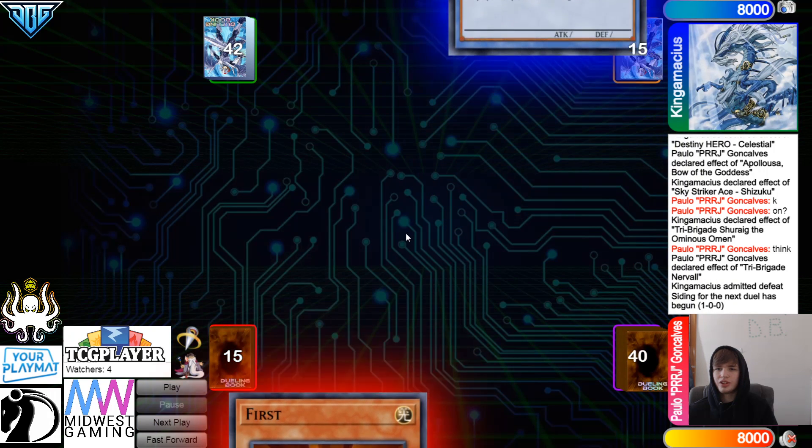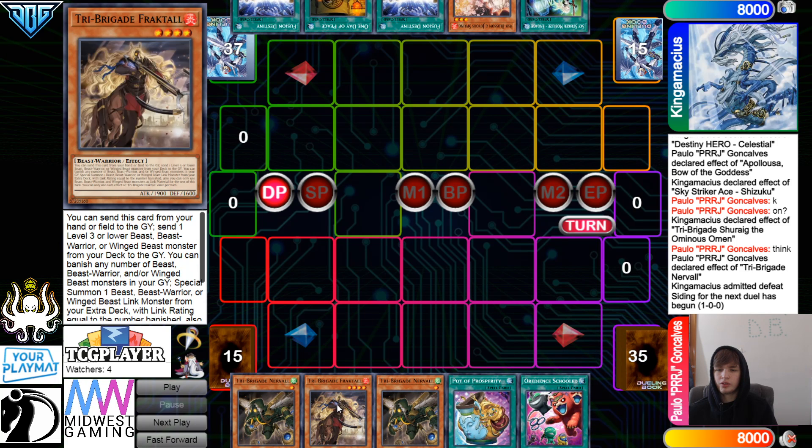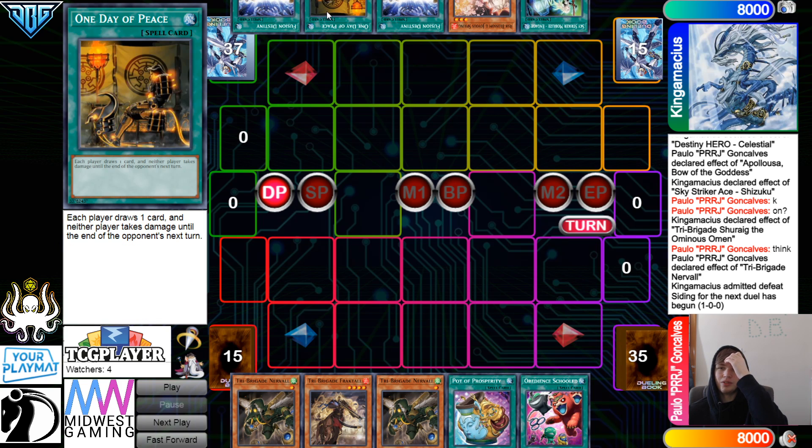Going on to the next game. We're gonna see Striker decide to go second. Opening hands: we have Nerval, Fractal, Nerval, Prosperity, Obedience Schooled. They have Engage, Ash, Fusion Destiny, One Day Apiece, and Fusion Destiny.